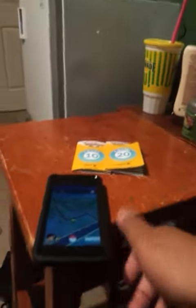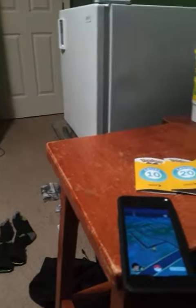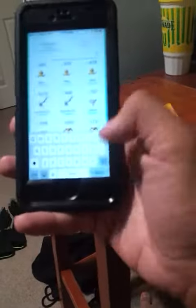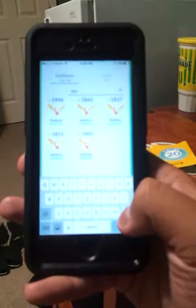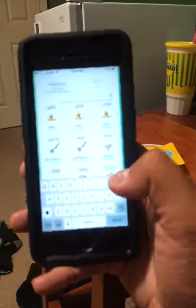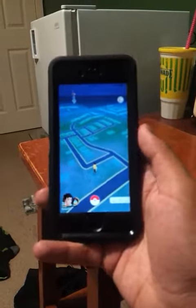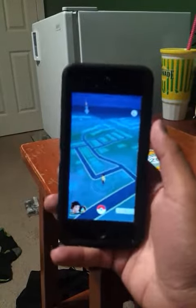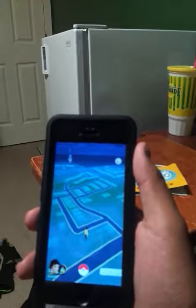I need to get Articuno — that's the legendary Pokemon I need, that's the only one I'm missing. Let me show you — here's my Moltres and here are my Zapdos. So far I don't have Articuno yet, but it's gonna be through trading. I might get one — I'll trade for it. I'll give them a good deal: I'll give my Zapdos and my Moltres for an Articuno.